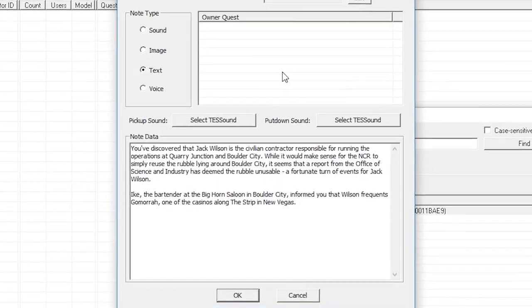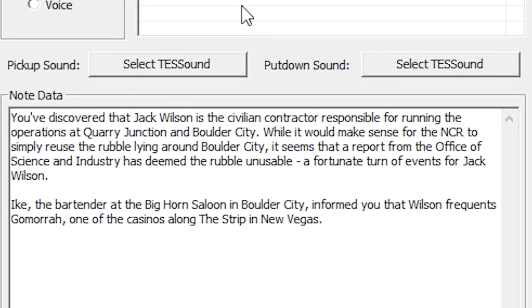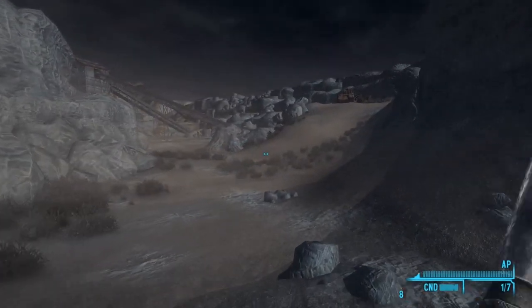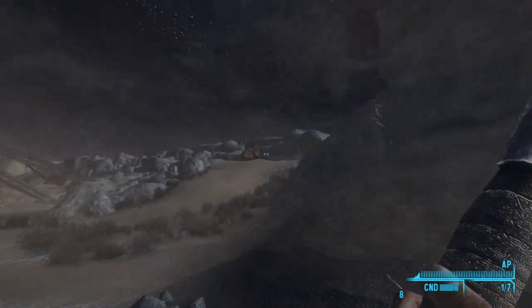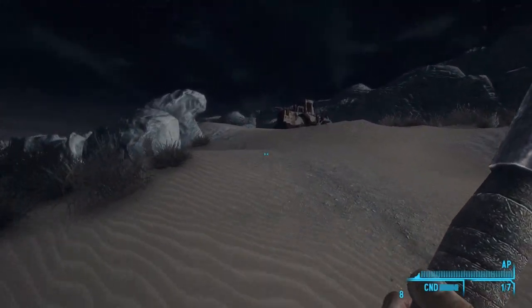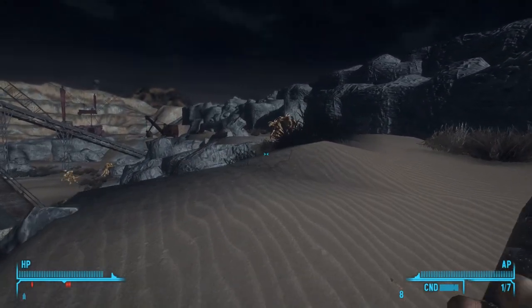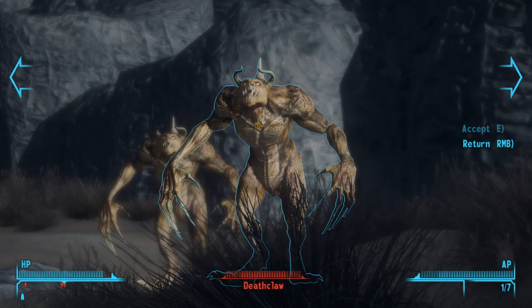To begin, there's an unused note that outlines the basis of a cut NCR quest. It reads: you've discovered that Jack Wilson is the civilian contractor responsible for running the operations at Quarry Junction in Boulder City. While it would make sense for the NCR to simply reuse the rubble lying around Boulder City, a report from the Office of Science and Industry has deemed the rubble unusable — a fortunate turn of events for Jack Wilson.